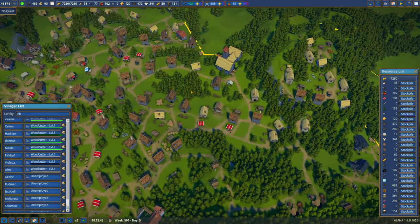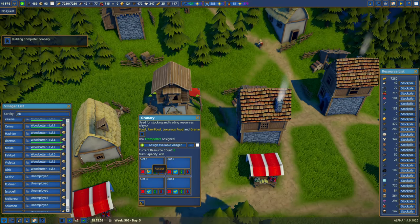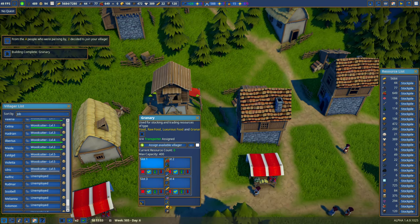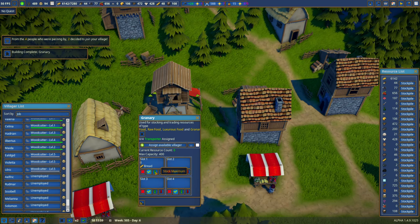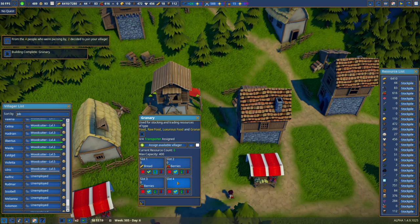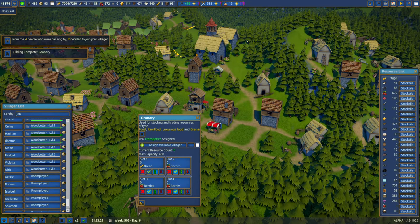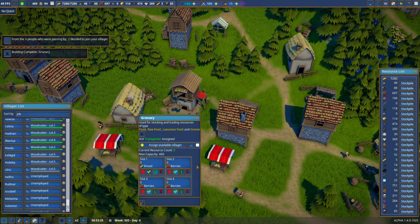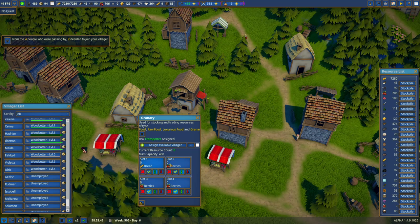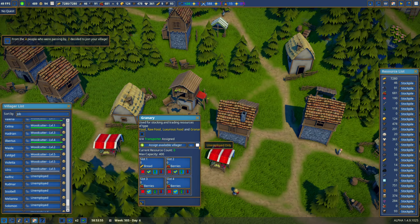The new granary just finished — perfect timing. I set the first slot to bread with stock maximum, then berries and berries. I don't see a need to stock maximum berries since we have plenty, but I'll set the top two slots to stock maximum and see what happens.